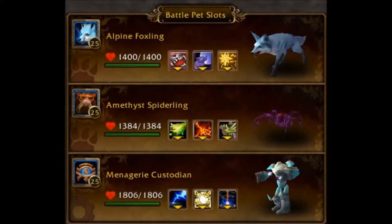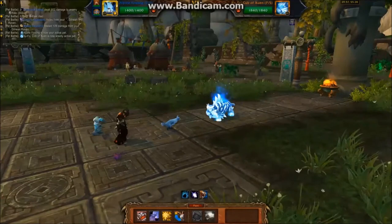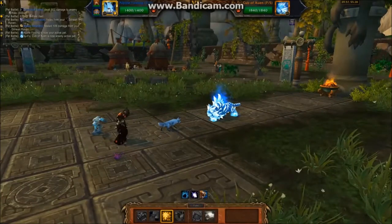For this fight, the team I use is the Alpine Foxling, the Amethyst Spiderling, and the Menagerie Custodian. Nine times out of ten you won't even get a chance to use the third pet, but he's in there anyway because of Ion Cannon.